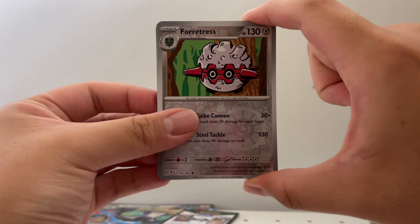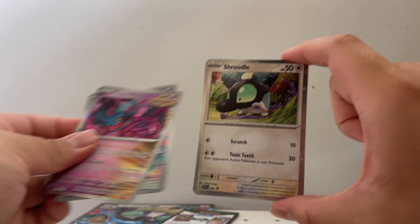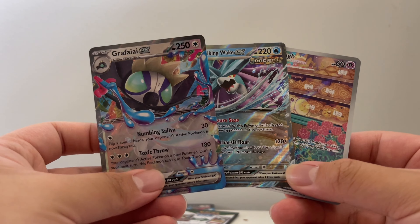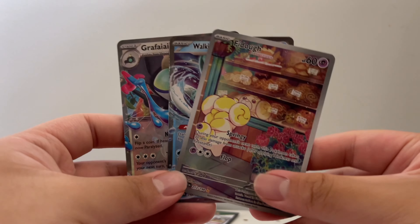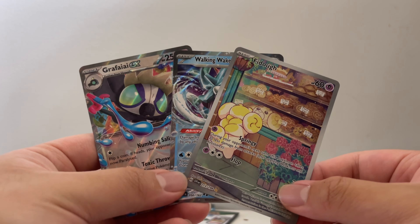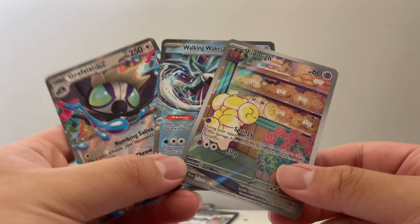The best pulls overall are these Reverse Holo Forretress, Wo-Chien, the Holo Koraidon, Groudon, Fluttermane, and this Strudel. The three overall best cards for this box opening are the Graffalai EX, the Walking Wake EX, and the Vital Illustration Rare. Thank you all for watching — please leave a like if you enjoyed it, subscribe for more videos, and follow me on Instagram, link in the description. I don't know when the Palafin EX box video will be releasing, but sometime later this month. I'll see you guys next time — bye everyone!